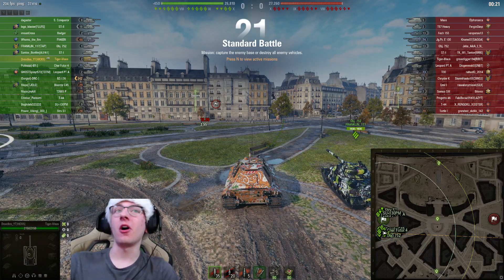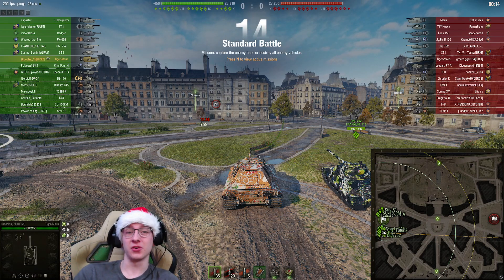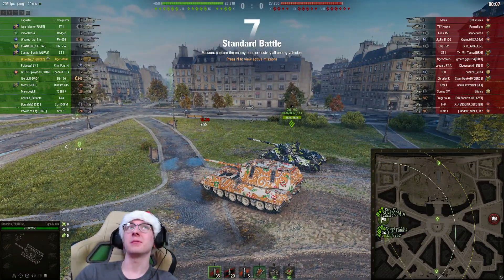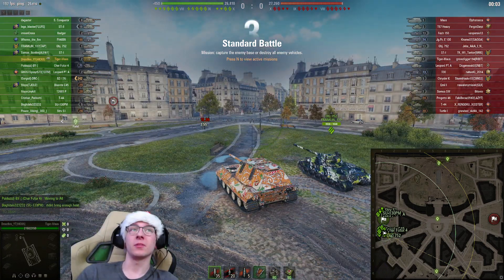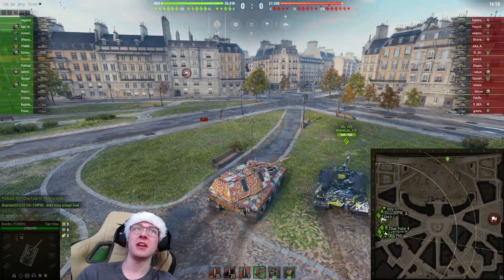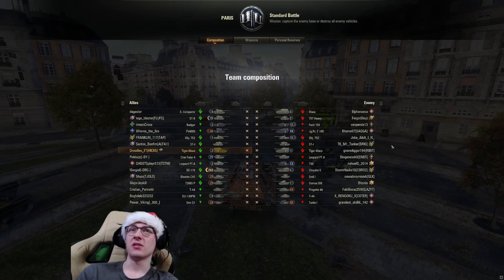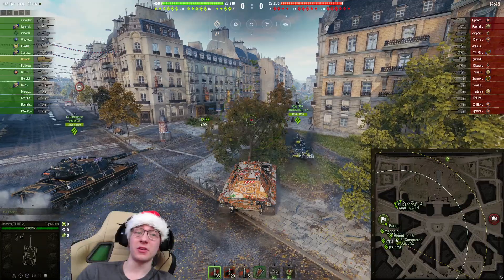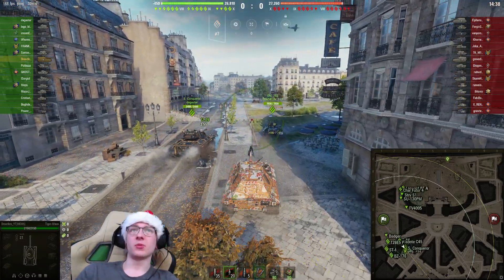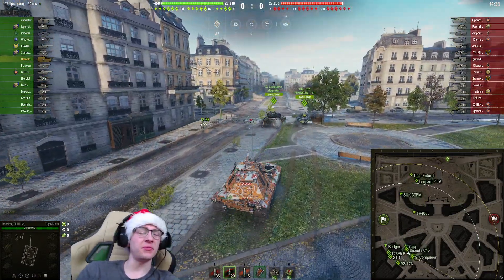Here we are for the second game on Paris. Pretty solid map, and we're up against tier 10s with not nearly as many Tiger Mouses — only one. Maybe people aren't liking the tank too much, but I actually think it's pretty fun. I can't say it's overpowered, but it feels pretty strong. We're heading over towards heavy side and loading gold ammo since they have some strong tanks — a Maus, a 57 heavy, and a YAG. It's always a good idea to load gold when you don't know what you're going to fight.